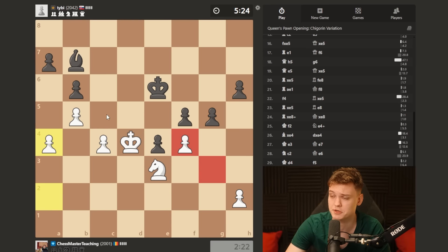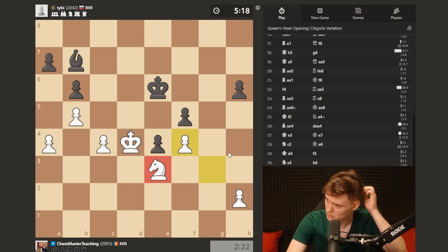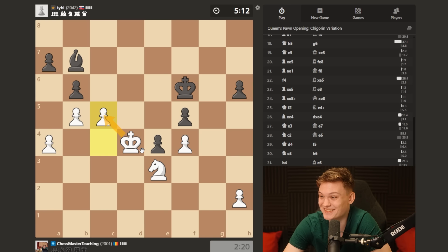The king needs to babysit f5 and we're going to be able to get a passer on the queenside. So because the knight blocks all the entry squares, I think we should be objectively winning. Man, this is like such an MVP knight - it's honestly insane.